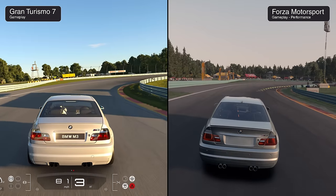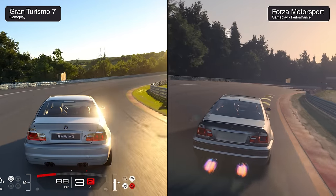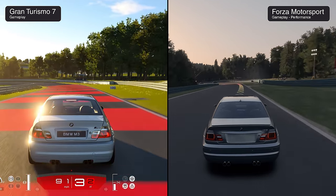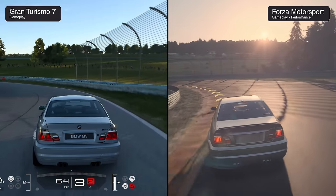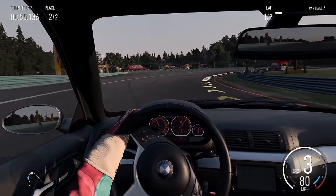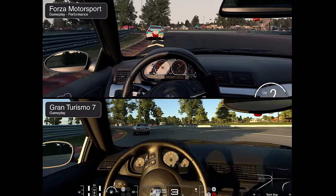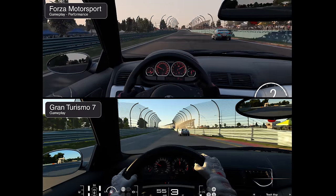The Forza version of the M3 is from 2005, featuring parking sensors and LED tail lights missing on the 2003 variant in GT7. Inside the cockpit, Forza features the sat-nav system while Gran Turismo uses the more standard radio. Both cockpits look great, with the sun at a low position requiring both games to rely heavily on dynamic lighting and shadows to illuminate the cockpit.